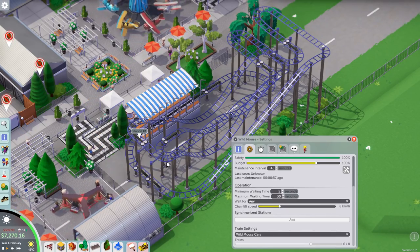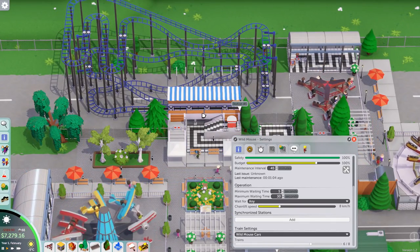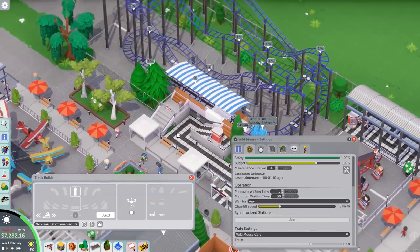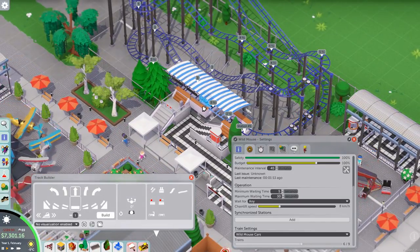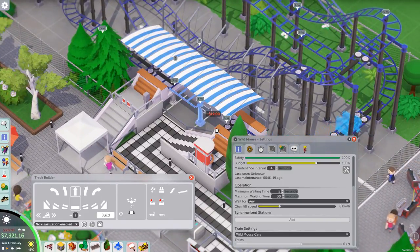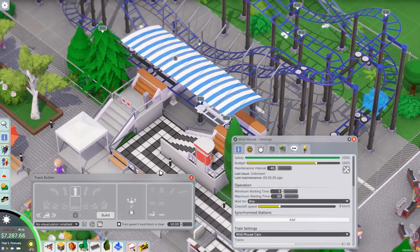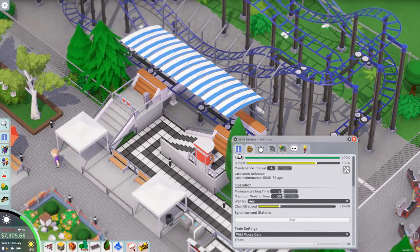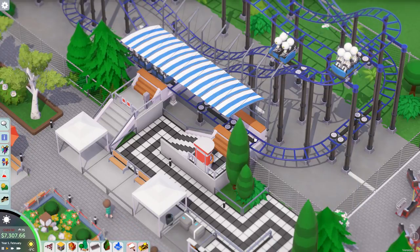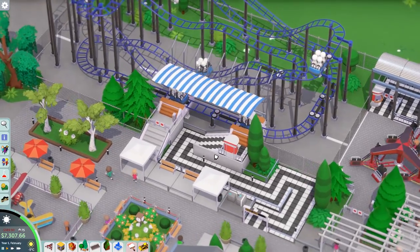Okay, two block breaks in a row doesn't increase the car count, so this won't add an extra block - good to know. I need to find a different solution. I'm thinking about dividing the station into an entrance and an exit section - that would be quite good. Realistically you want one place where people exit the car and then it moves a little bit to another part of the station where people enter the new train. I'll put an extra block break in there, add two extra blocks, have seven trains and run it like that.